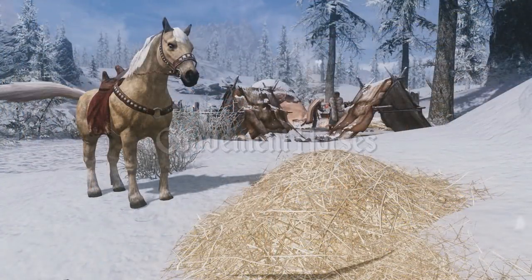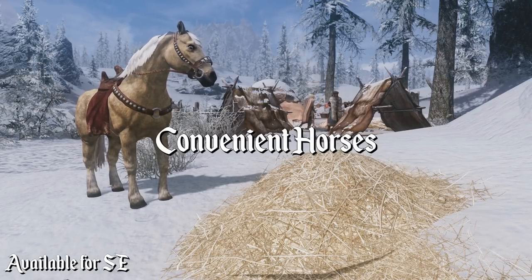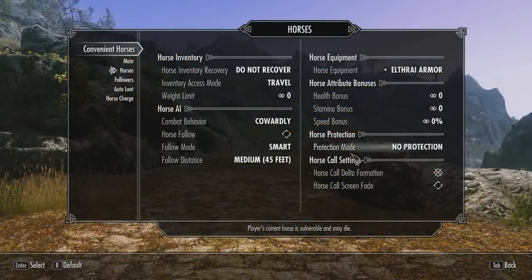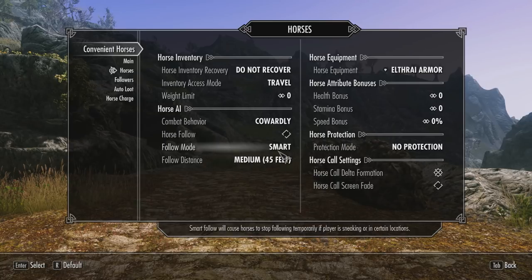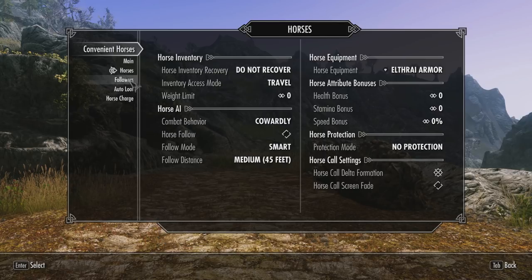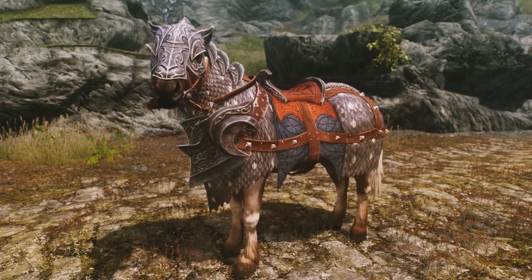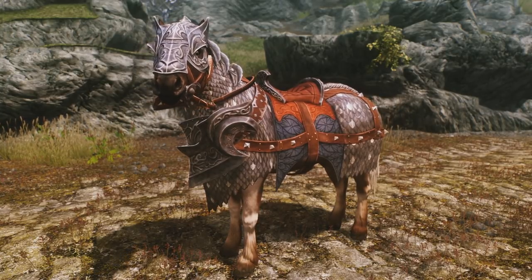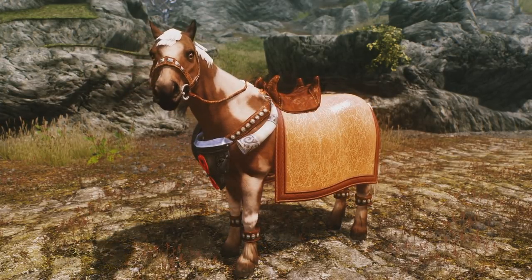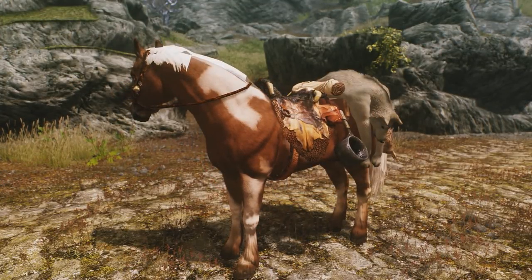Now we have probably the biggest mod: Convenient Horses. This is the quintessential horse overhaul mod for Skyrim. The mod allows you to customize your horse in a ridiculous amount of ways. You can go into the mod menu and decide whether or not you want your horse to be essential, whether you want it to take damage or not. You can also decide its movement speed and health. Additionally, you can choose from a large variety of saddles for your horse — some of the saddles look really, really cool, and the same saddle for every single horse in Skyrim does get a little bit old.